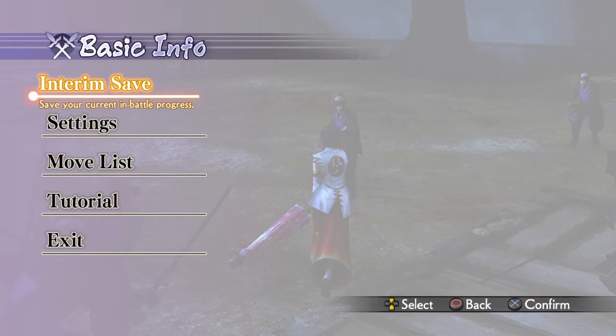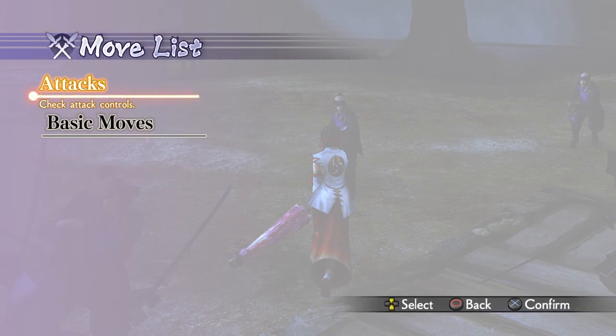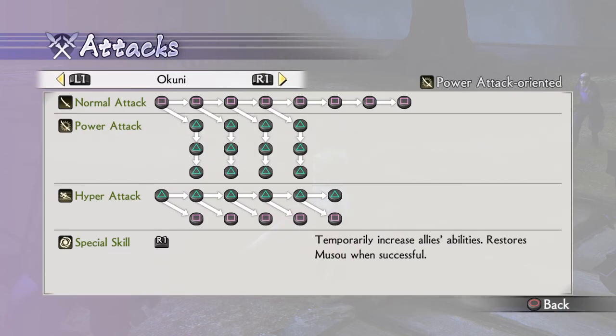Okuni's weapon is called Spring Parasol, which is basically a parasol. I absolutely love that weapon — umbrellas, parasols, I love those unconventional weapons. I especially love them if there's a hidden blade in it, that's so cool.